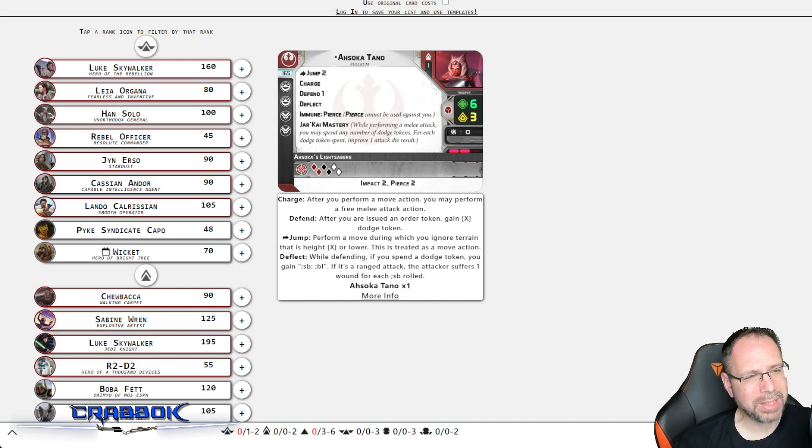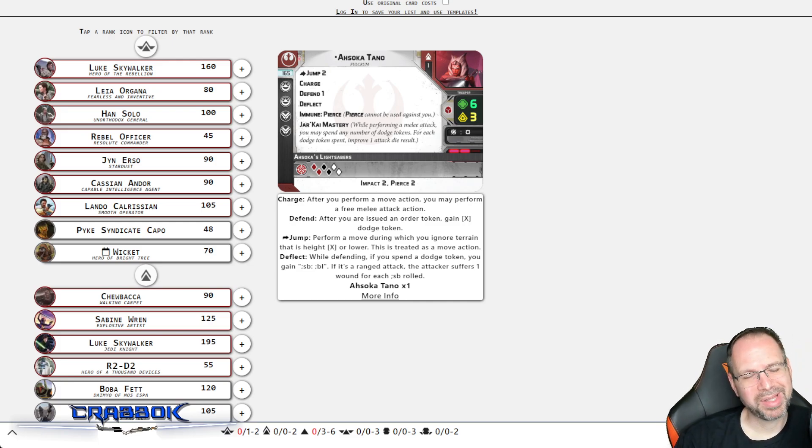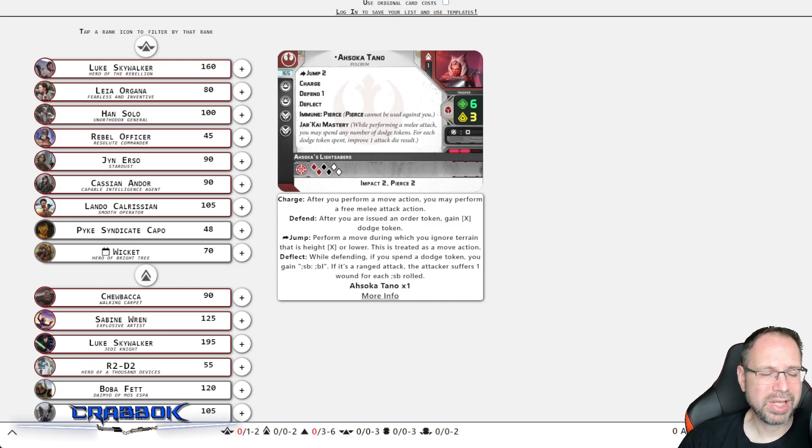She has 2 red, 2 black, 2 white, 2 training, and 2 force. She has Surge to Crit natively, which is extremely excellent. She'll have pretty reliable damage — pretty reliable DPS, as we like to say in the video gaming world. She's got the red defense die and 6 health, 3 courage. Makes for a pretty awesome character.